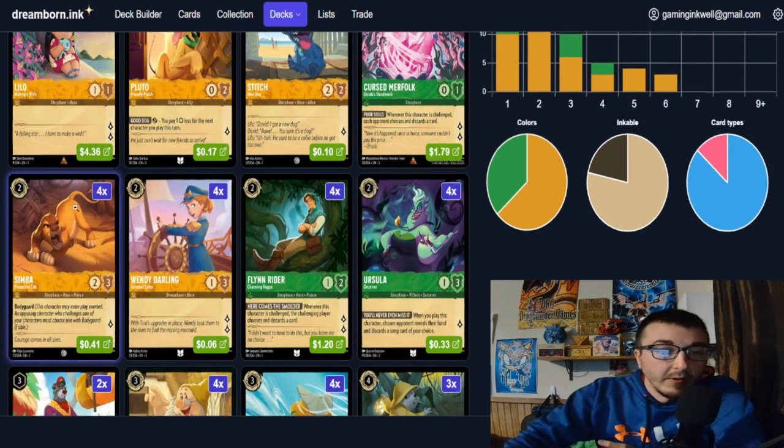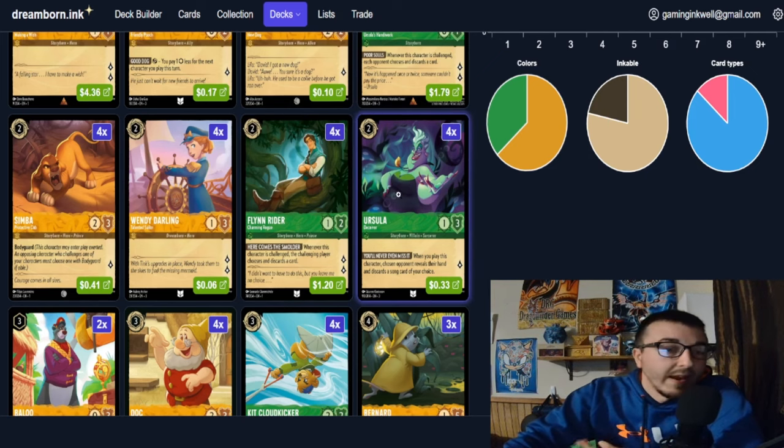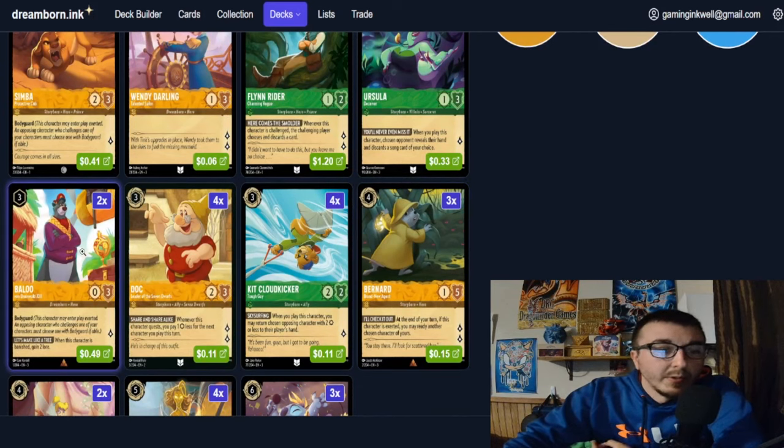For two-drops: four Simbas as our bodyguard. I really like Wendy Darling — her three willpower helps her survive things like Grab Your Swords and early threats. Flynn Rider quests for two and your opponent has to discard to challenge him, with slightly better stats than Merfolk. Ursula fits the anti-song plan. For three-drops, two Baloo — his zero strength can hurt in some scenarios but the bodyguard getting you to lore is worth it at two copies. Dock plus Pluto floods the board cheaply.